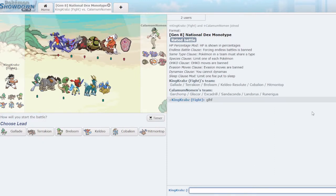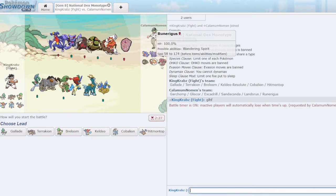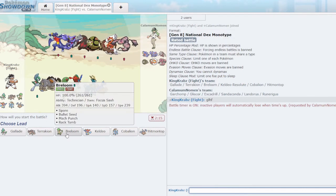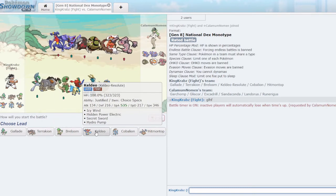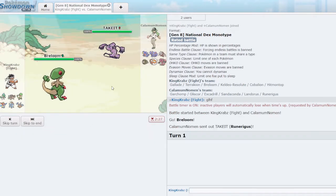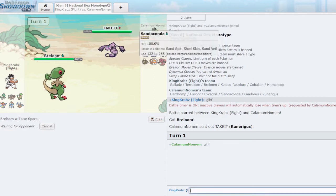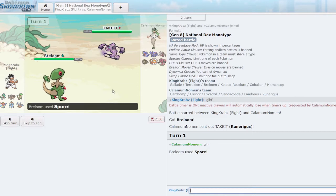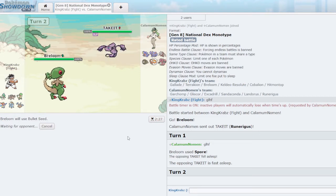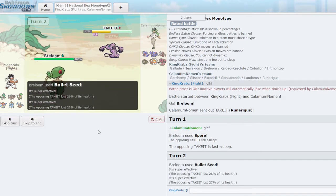We have a game against mono ground — this team looks very scary. Runerigus completely blocks my priority and fighting attacks, so I really value Triple Axel on Hitmontop, Bullet Seed on Breloom, and Hydro Pump on Keldeo. I open Breloom and try to get a Spore down turn one. If I can take care of the lead that's pretty good for me. We Bullet Seed — probably going to need all five hits; actually four just about KOs. Nice — my Focus Sash is still intact, which is very good.